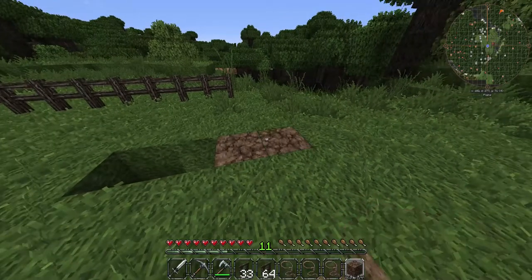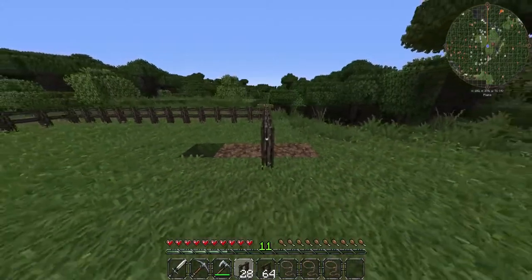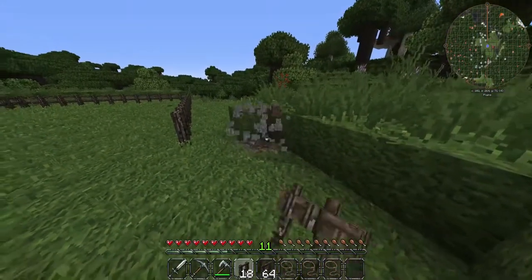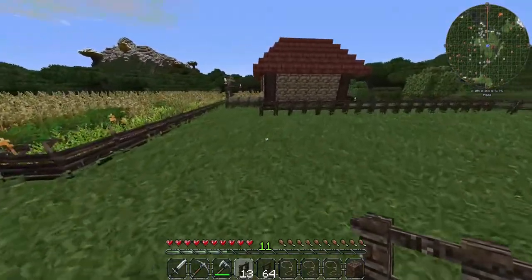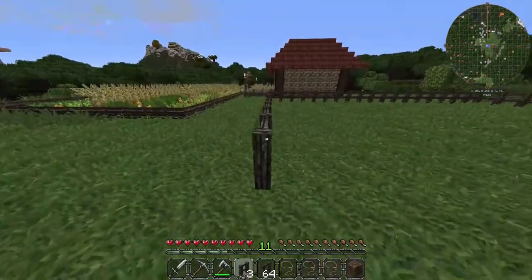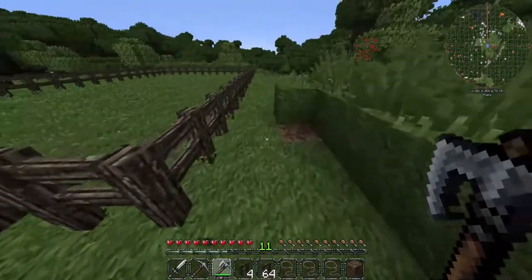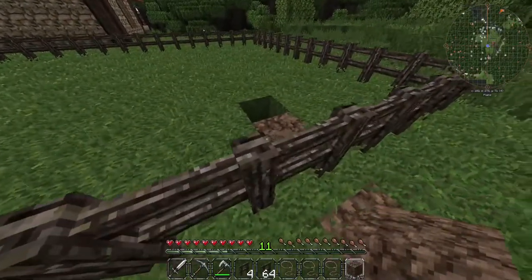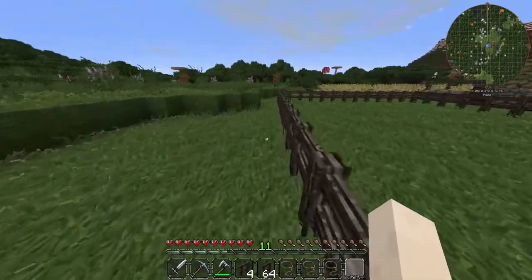Put that over there. We'll need to grab one more piece of dirt and continue on this wall. Now let's grab a piece right here — there we go. Finish up this wall and we can connect it over here. There we go. Remove these two. Perfect. Let's put this dirt back on the mine real quick, and there we go. Alright.